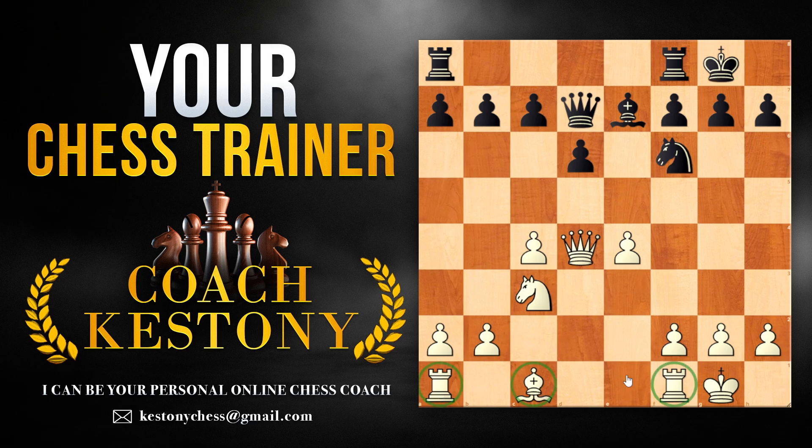White also has problems with development currently — it's not a long-lasting problem, but we've got to get those pieces out. So my strategic plan here would be to develop my pieces while attempting to keep black's dark-square bishop passive, maintain the superiority of the minor pieces, and build up the kingside attack.